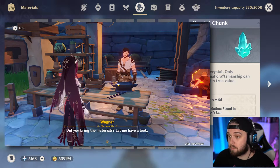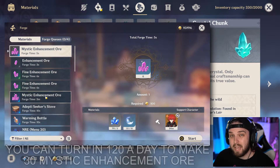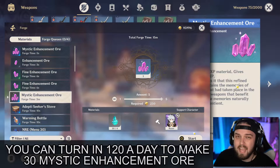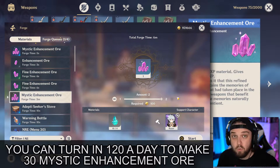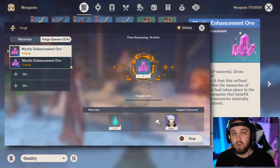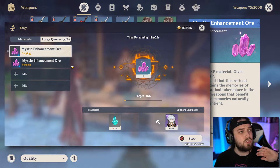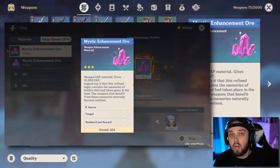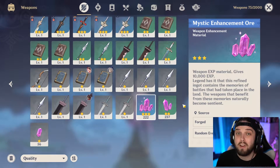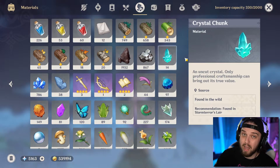Crystal chunks are super important because you can turn in 30 of them a day at the blacksmith to convert them into Mystic Enhancement Ore — essentially free weapon XP. Trust me, late game you will be so happy that you saved up a ton of mystic enhancement ore and never have to worry about leveling a weapon again. So any crystal chunk you find around, pick it up, mark it on your map, and keep moving.